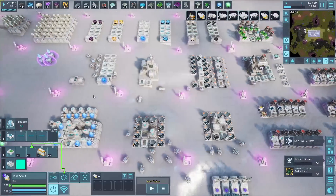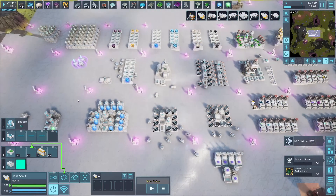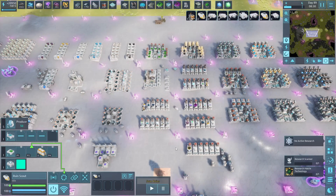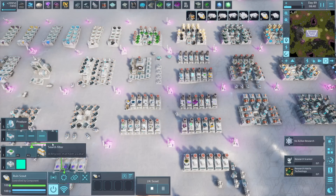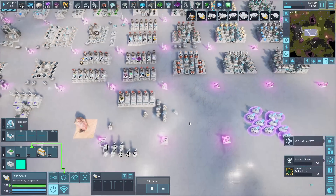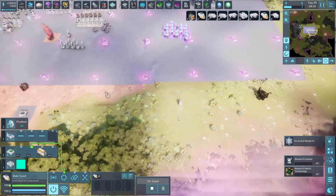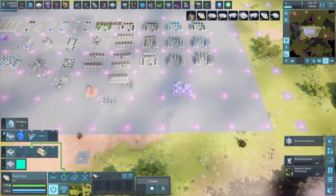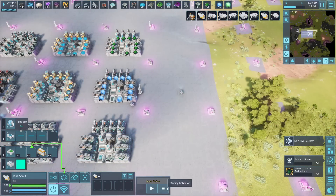Let me illustrate how the scouting works. If I start from here, where it won't find anything — first it scans for enemies, then it scans for ruins, finds nothing, and now it starts scouting. Scouting works by moving a bit in a direction, then starting over: scan for enemies, scan for ruins, doesn't find anything, continue and scout. It works in a kind of spiral pattern around your origin. Pretty damn neat.